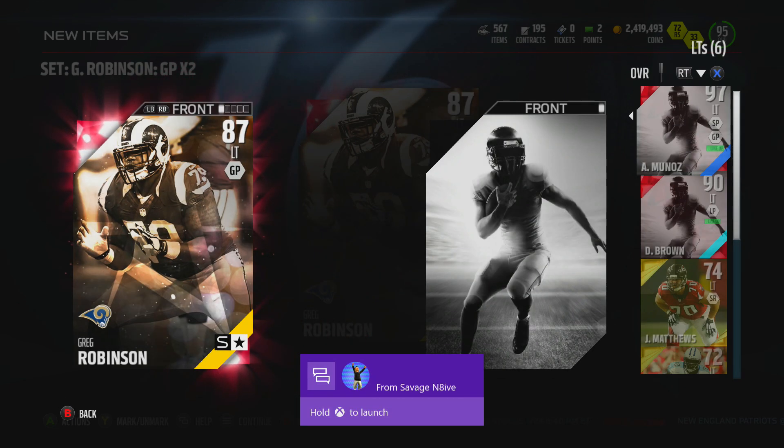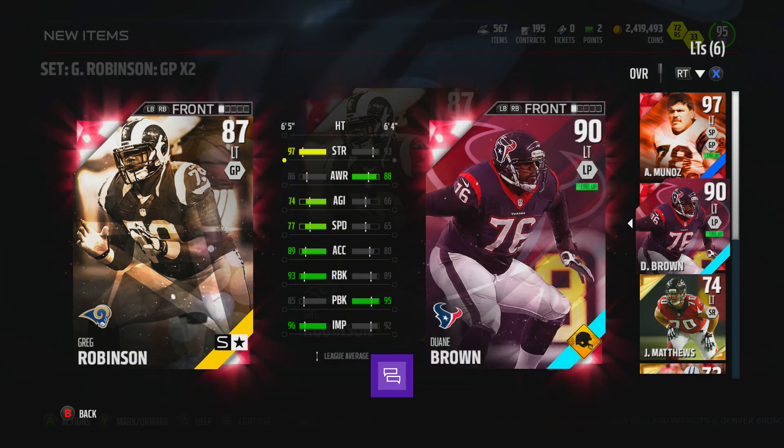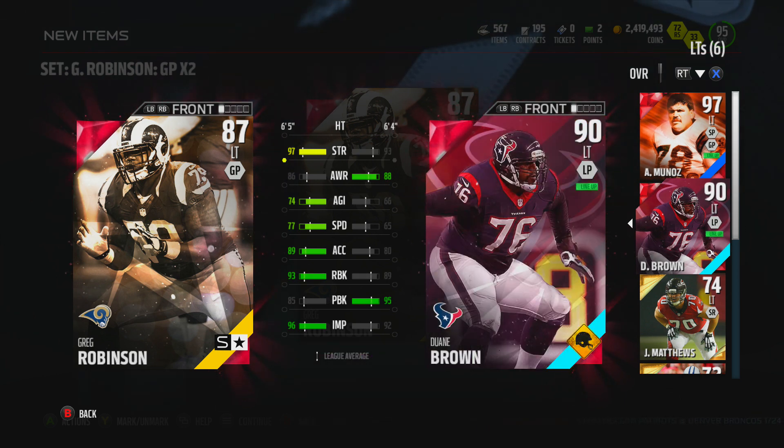So if you guys enjoy running the ball, this is your kind of guy. Let's go ahead and compare him to DeJuan Brown — he's better at everything except that pass block. That pass block is gonna be this guy's downfall. If you love to pass the ball, then this is probably not the left tackle for you.